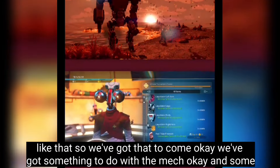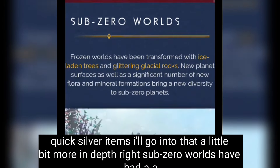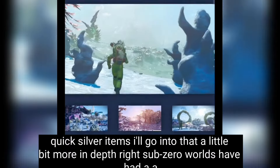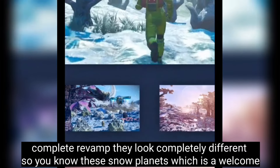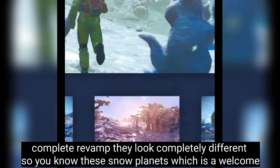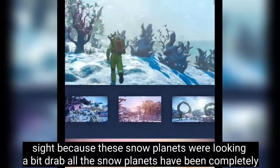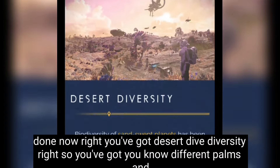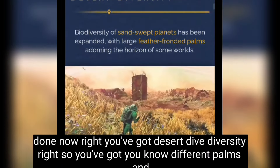There's something to do with the mech and some quicksilver items — I'll go into that more in depth. Sub-zero worlds have had a complete revamp; they look completely different. The snow planets were looking a bit drab before, but now they've all been completely redone.